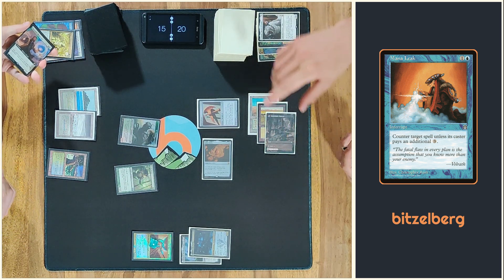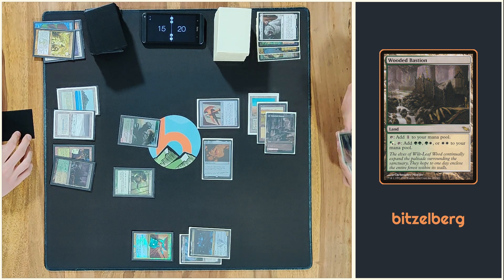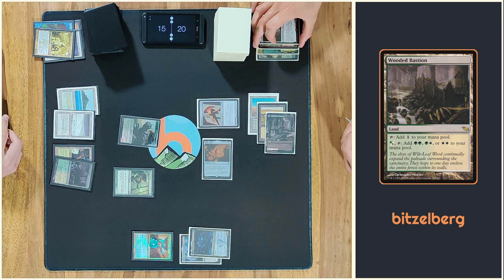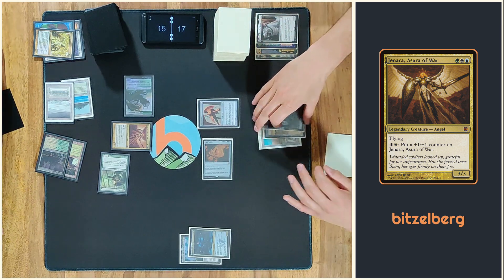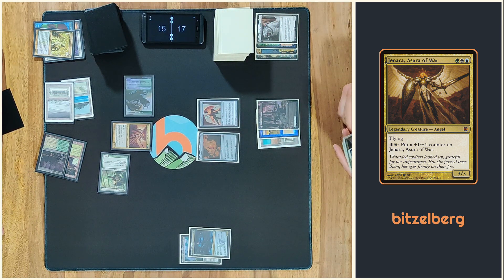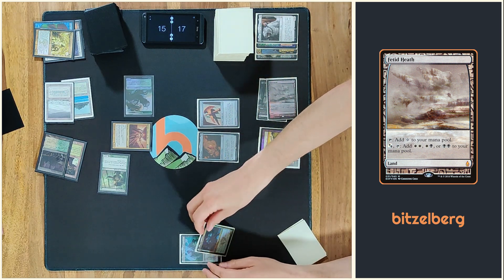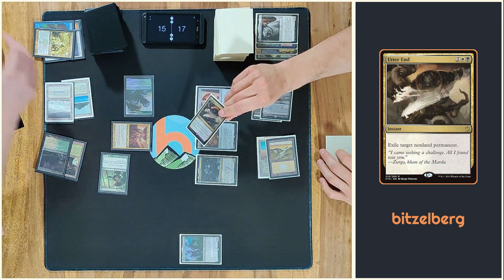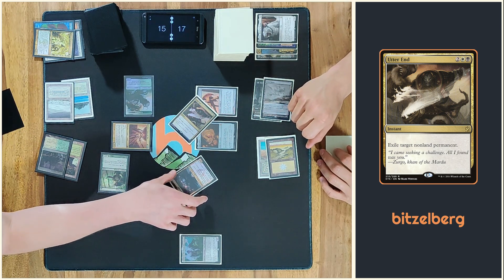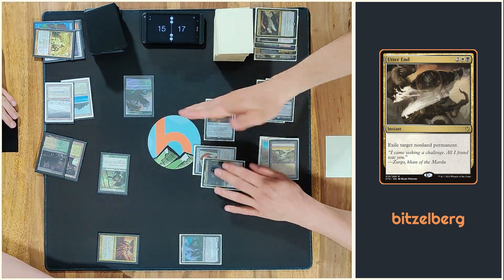The other card was triumph. Fair enough. I think I'll just — then I would like to exile Jenara. Cross to West. Then I put Killian and pass a turn.